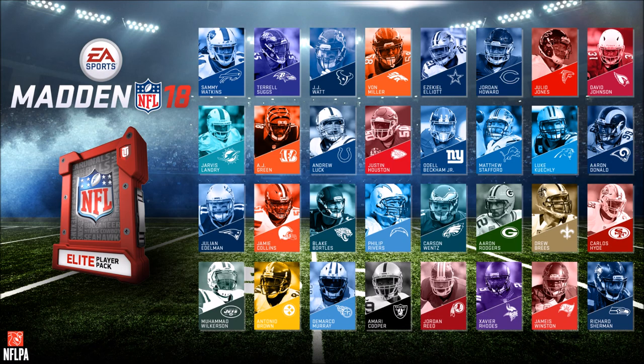Moving on to the 32 free elites you get for pre-ordering the game. I'll apply the same concept — cornerbacks give more value. The problem is there are only two cornerbacks on the entire board: Xavier Rhodes and Richard Sherman. Richard Sherman will probably be like an 85 speed at this base elite level — they don't give him high speeds unless it's a really high card. I can't go with a slow corner; you'll get beat sooner rather than later. Xavier Rhodes I'd expect around 87-88 speed for this type of card, so both cornerbacks are basically off the board for me.